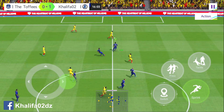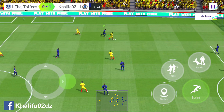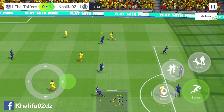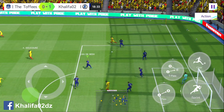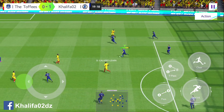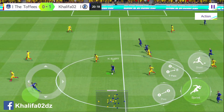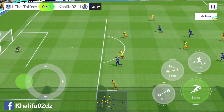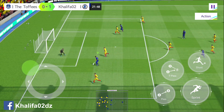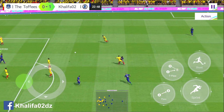McNeil! Nice possession but needs support. They take the ball back in the middle of the field. Rondon! Went for the push shot — smashed the ball away.